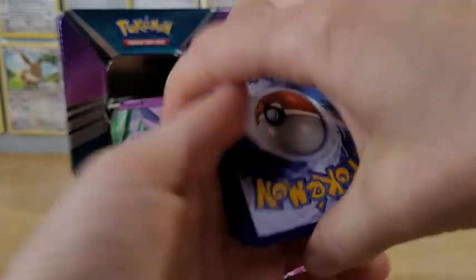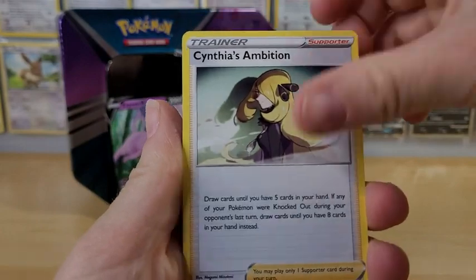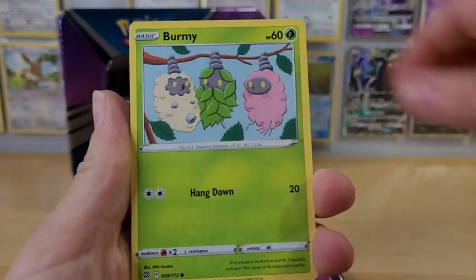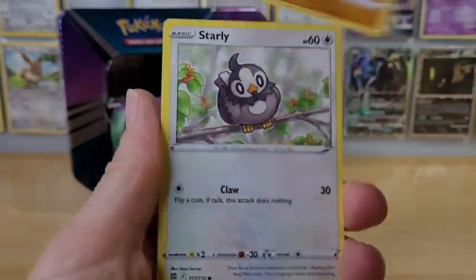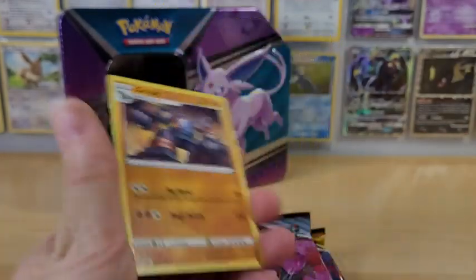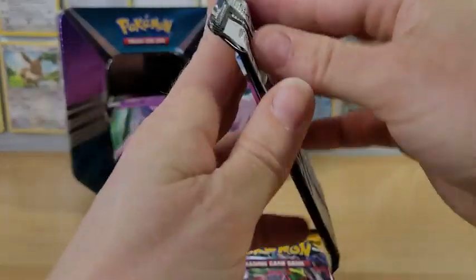Okay, here we go. A Metal Energy, Cynthia's Ambition, Childrens Care, Hisuian Pachy suit, Vermi, a Shocks, Cherubi, a Riolu, a Starly. Our reverse is an Exeggcute and our rare in this one is a Golurk. So we'll see if these tins are worth it.